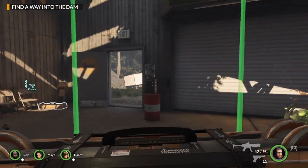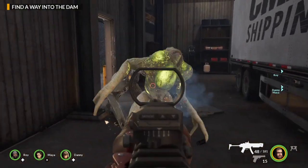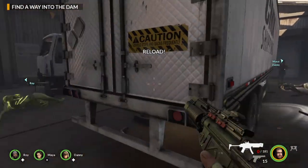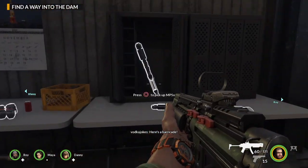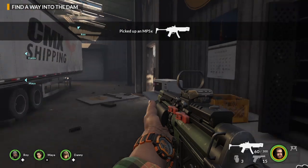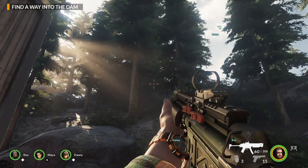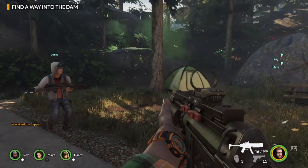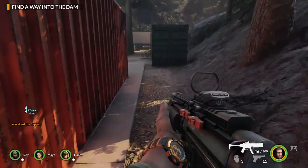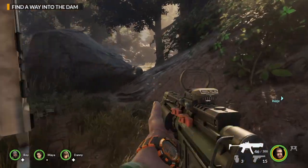We can barricade the door here — watch this, this is pretty cool. See — and then you're safe in here. Oh, but there's one there and one there. We got a shotgun, got some grenades. I picked up a new one because I ran out of ammo on my previous gun. As you can see, the AI does follow you. The AI is pretty responsive — not brilliant, but the game is really, really good.